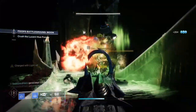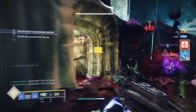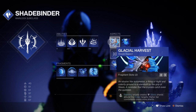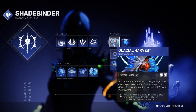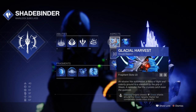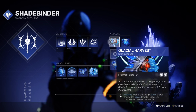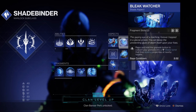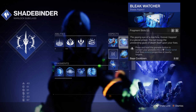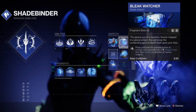The first subclass we'll be using is the Shadebinder, combining it with freezing effects alongside Necrotic Grip and Osteo Striga to create an overwhelming damage build that causes widespread chaos. You'll first want the Glacier Harvest aspect so you can collect shards, build up your melee again, and proc your Necrotic Grip on enemies. This is also combined with Elemental Shards so we can turn those shards into elemental wells, which plays a big part later. Next, you'll want Bleak Watchers for access to Stasis turrets, which control an area and can be used over and over as long as we proc the Firepower mod.